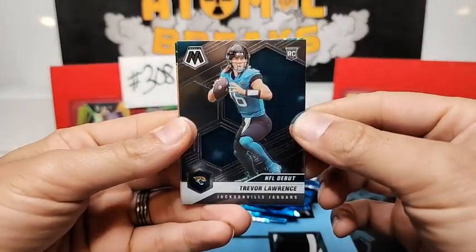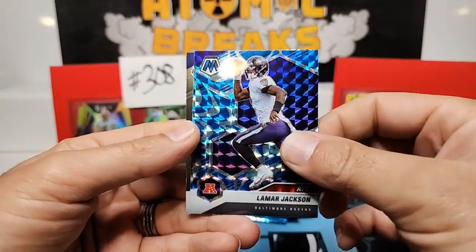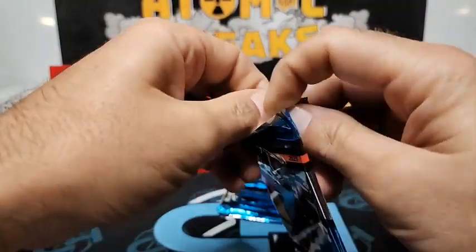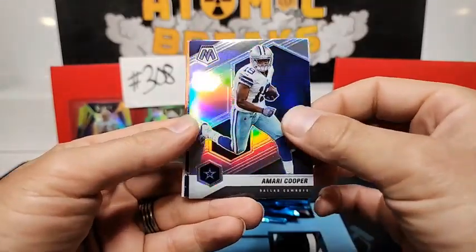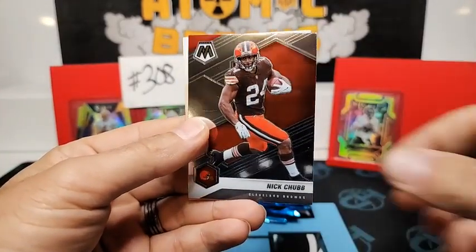There's a Trevor Lawrence debut to start us off. Green mosaic Derwin James Jr. got game. Our first blue reactive Lamar Jackson and DeForest Buckner. Green mosaic Derwin James Jr., Plexio Burress, we have a silver Amari Cooper for the Cowboys. Our next blue reactive Jameson Crowder, and a Nick Chubb for the Browns.